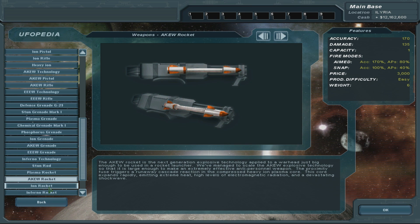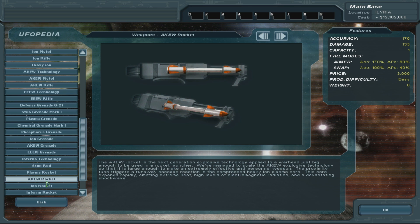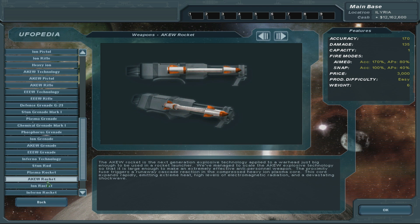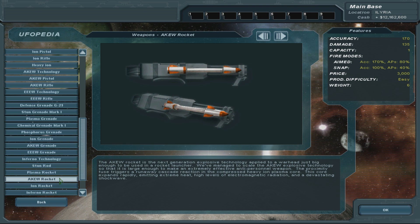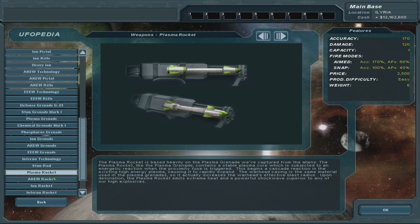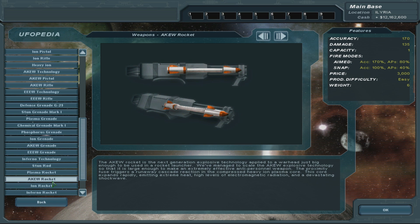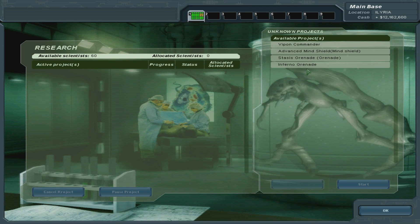Wait a second - what's the difference between these two? Look at them. The only difference is price. Do you see any changes in these stats? I don't. What the hell? This is 120, 135 - this should be like 150, and this 175. That's bizarre.